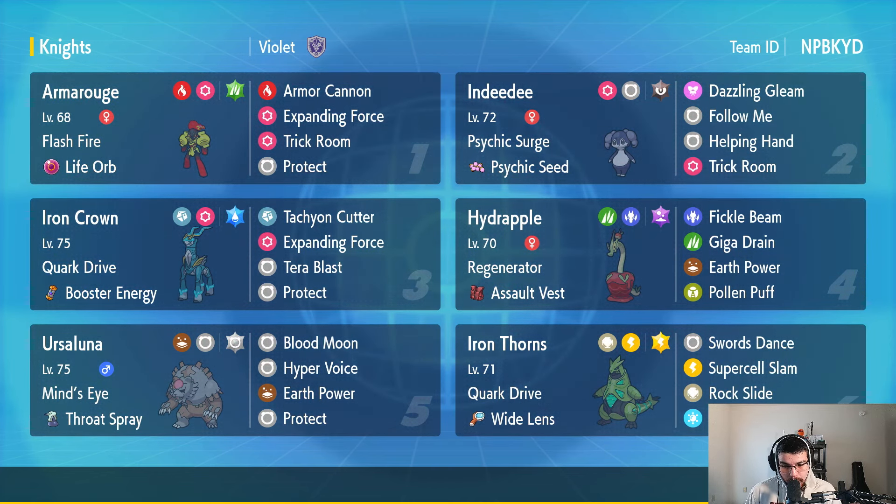Next up is Iron Crown with Quark Drive and Booster Energy, so as soon as it comes in the Booster Energy activates, giving it a stat boost in its highest stat, which I think is Special Attack. It has Tachyon Cutter, Expanding Force, Terra Blast, and Impactful, rocking the Water-type Terra so Terra Blast becomes a Water-type move when Terastallized.